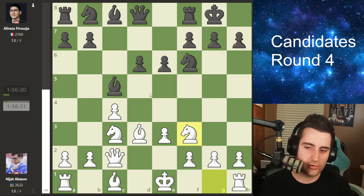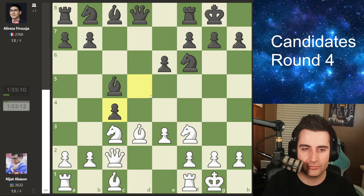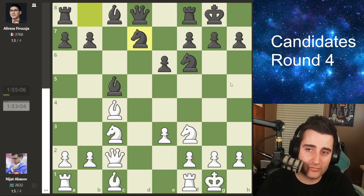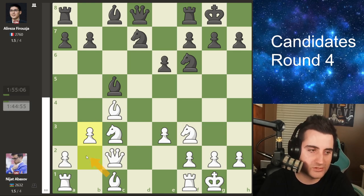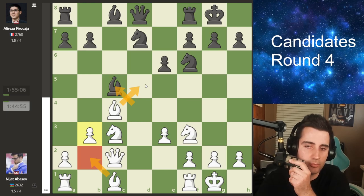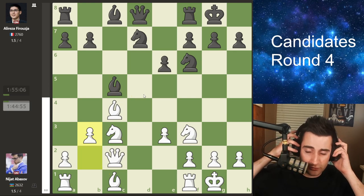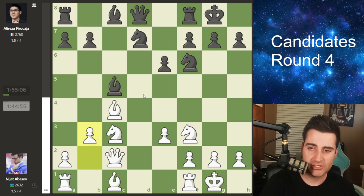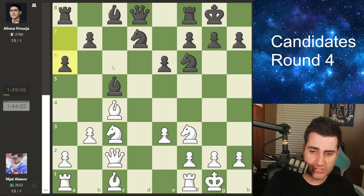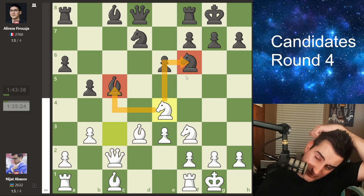Even though Firouzja tries to imbalance the game, it's very difficult against a well-prepared opponent like Abasov. D5 was played, Abasov castles, and Firouzja trades on c4. Both players still playing quickly, suggesting they were still in preparation. Bishop takes c4 by Nijat, knight bd7 by Firouzja played almost instantly — making it very clear he's still in book. Move b3 after some thought by Abasov — very solid, wanting to fianchetto his bishop. The structure is fairly symmetrical with both sides having traded their c and d pawns, all minor pieces and rooks still on the board.